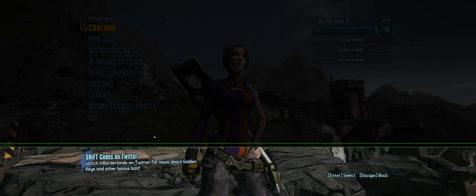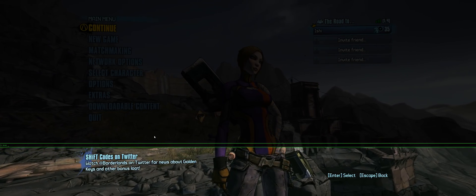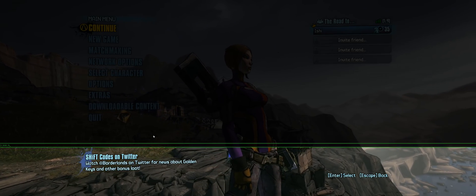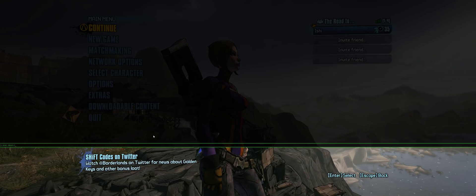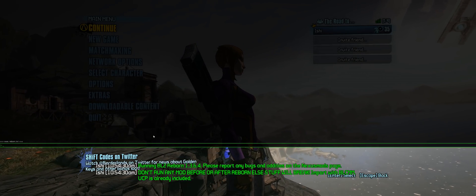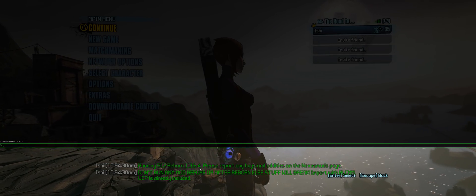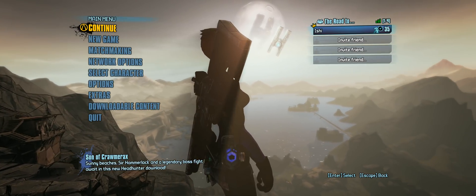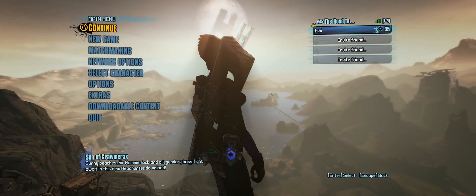I named mine reborn.txt, so just look at whatever it's titled and type that in — for mine it's exec reborn.txt. You'll see a running message: Borderlands 2 Reborn 1.3.6.4. And that's it — your mod is now loaded. Just hit Continue.